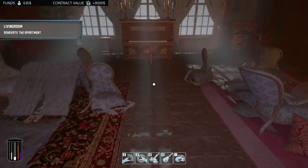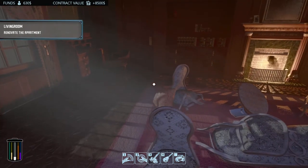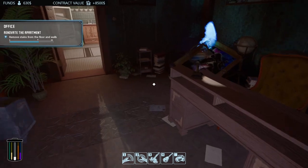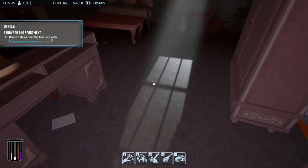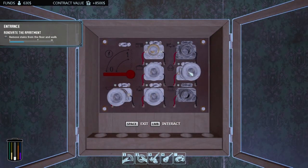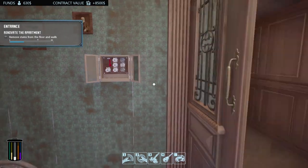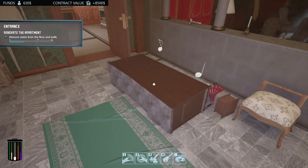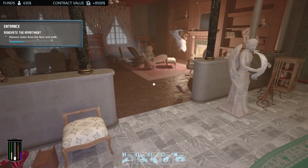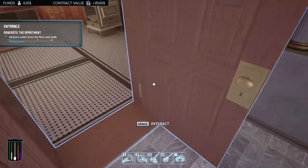We're at 8,500 bucks right now — heck yeah! We're leaving lots of potential money to renovate this place nice and spick-and-span. The office — we have to remove some stains from the floor and walls. Let me go put the fuse in there. Ta-da! Oh no, can I take that one out? Yes, I can — excellent. Zappity zappity zap! Did I do that? Is somebody causing mischief? It's probably fire dude.